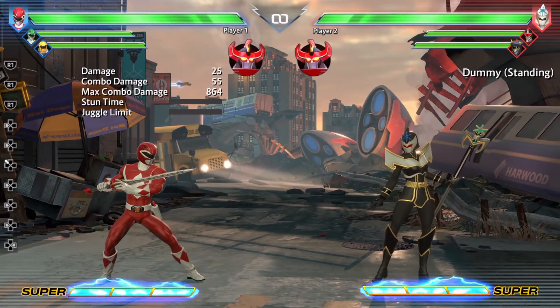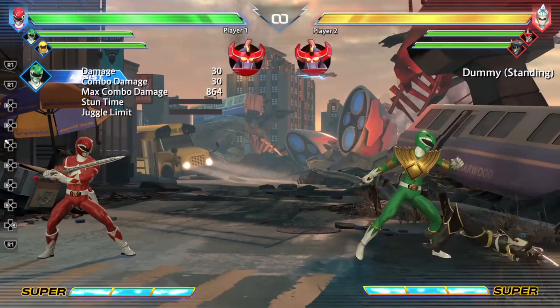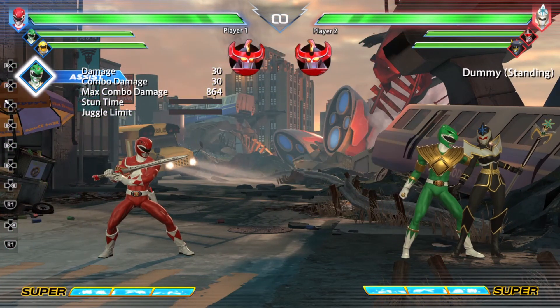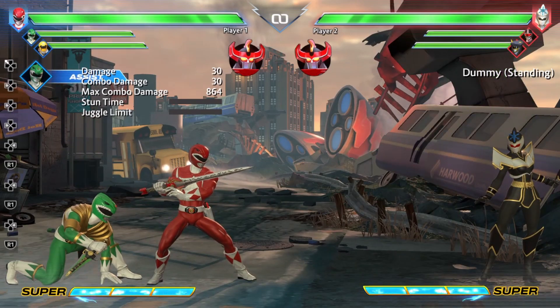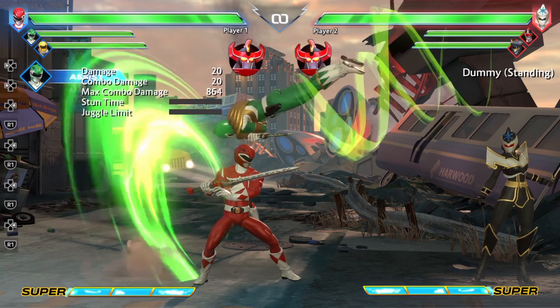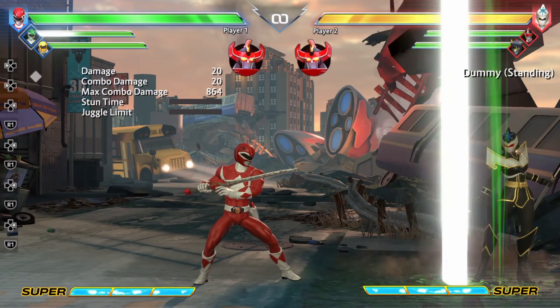Now let's talk about Tommy's assist. Tommy's assist is also his forward special — he does the fully charged version of his Dropkick. This is not my favorite assist because it does take a little bit of startup, but it does hit multiple times and it's pretty good for combo extension.